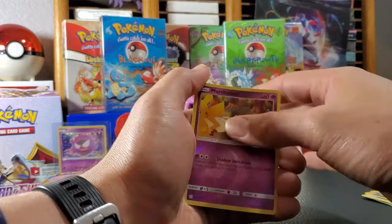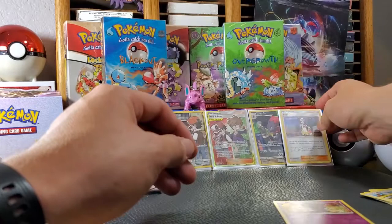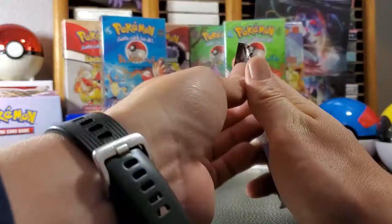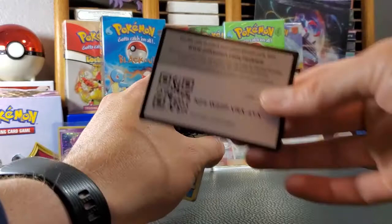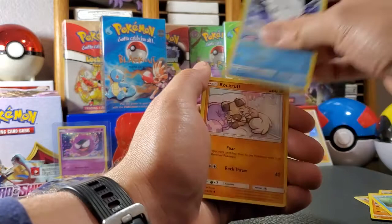It is scorching hot in here, guys — not even 80 degrees where I'm living but I'm dying. We got a nice little Piplup. One, two, three, four — fighting energy up front: Pangoro, Rapidash, Vibrava, Piplup, Vulpix, Rockruff, Scraggy, Roulette, Riolu, Charmander — and four more packs to go.